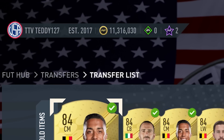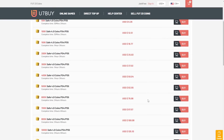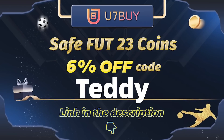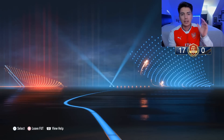Before we do that, if you want to have millions of coins in FIFA 23 like me, go to u7buy.com for cheap, fast, and reliable FIFA coins. Make sure you use code Teddy at checkout to get 5% off your order — link is in the description down below. Content today on Wednesday was a little exciting.